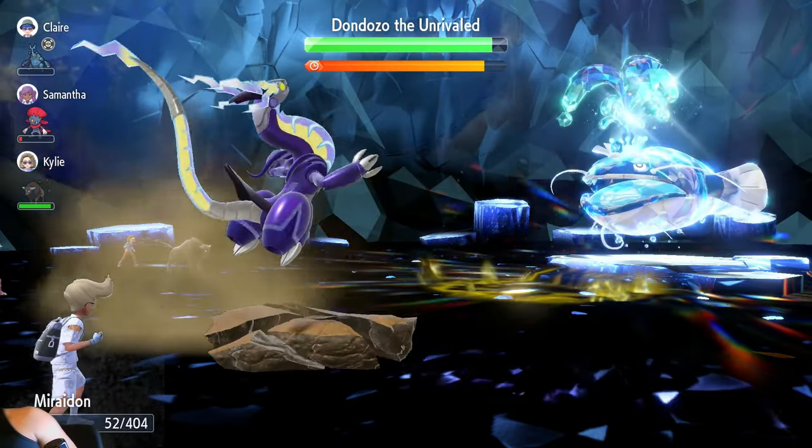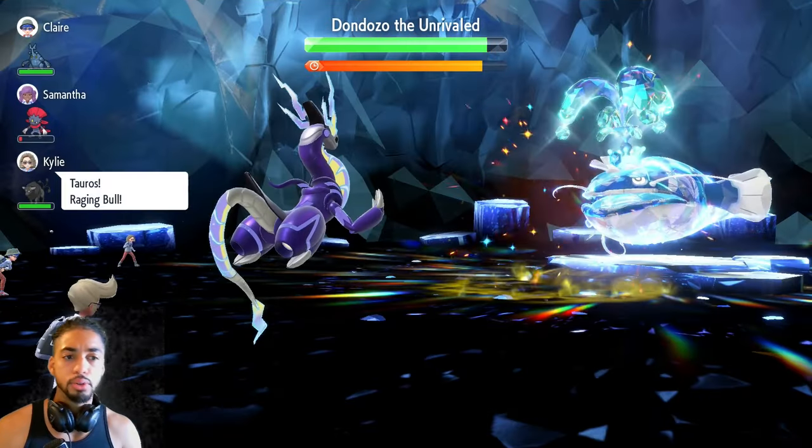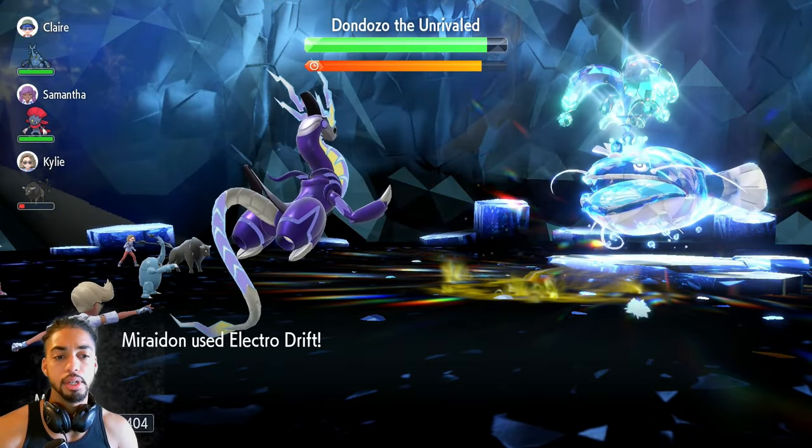It's not one of the hardest ones. Earthquake brings me down to 52 HP, as you can clearly see — I'm going to go for an Electro Drift, basically to do the play.